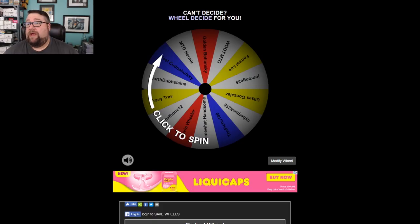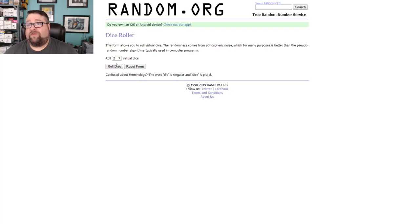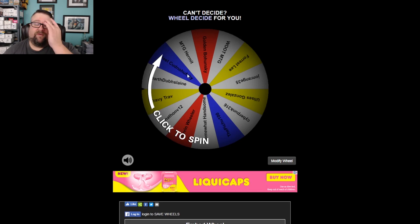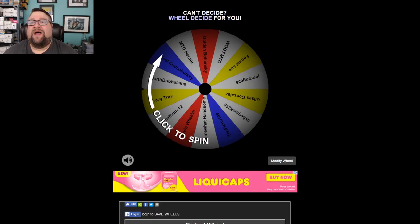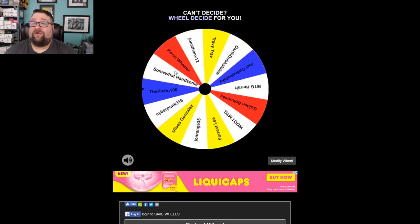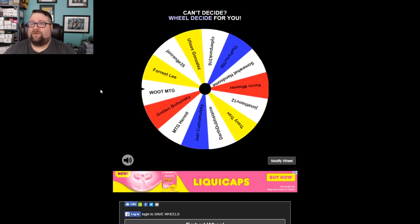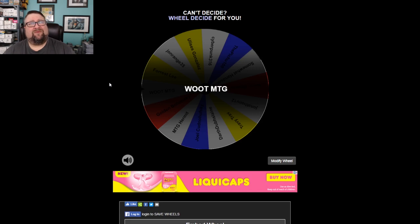Now for our weekly comment giveaway. If you commented on one of last week's videos, your name is on the wheel. We rolled two six-sided dice and got seven, so we spin the wheel seven times. After seven spins — congratulations to Woot! I think Woot won sometime recently too — but congratulations again!